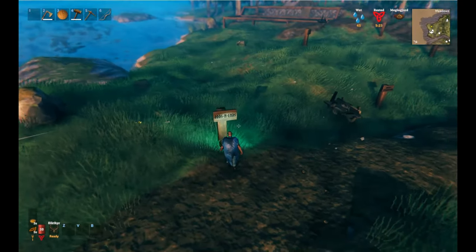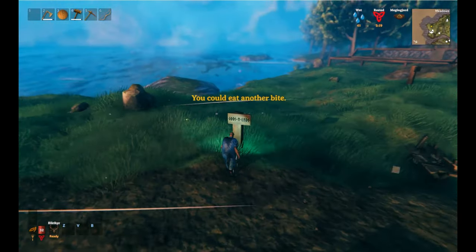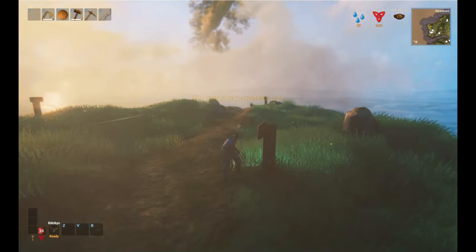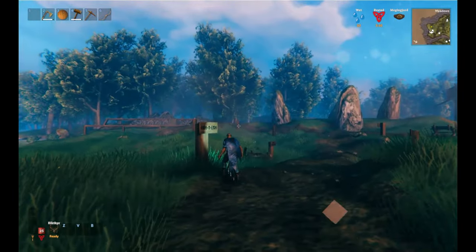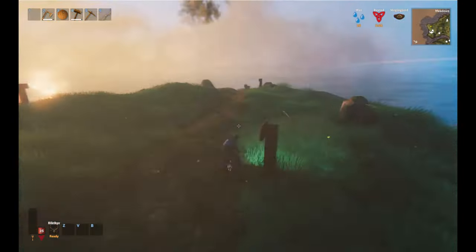We thought about having an odds and ends shop here — just kind of anything and everything that doesn't fit everywhere else. This would be a good place to have that. As people were coming in from the dock, they could pick up their odds and ends, or they've done all their trading in the village and now they're leaving and they sell those last few things before they go out.